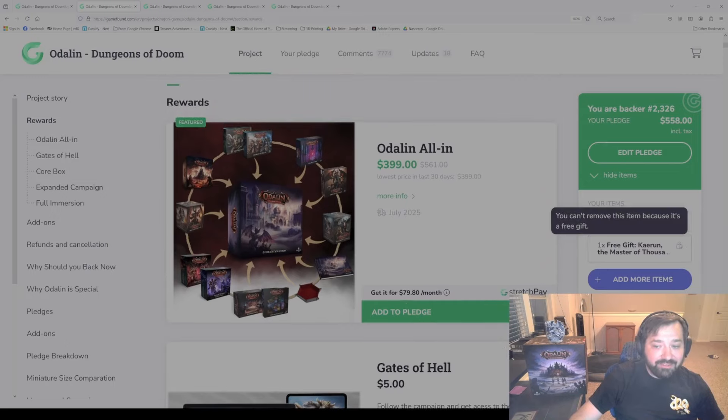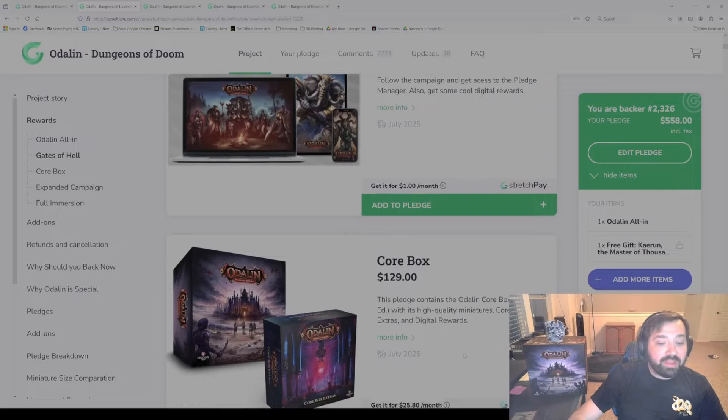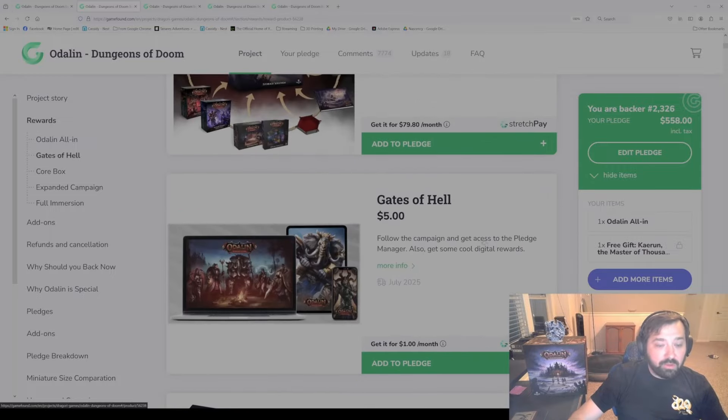I'm actually going to revert my pledge to the start so you can see the process I'm going to take as I explain this. I had picked the Odolin all-in. This item here — the free gift of K-Run, the Master of a Thousand Faces — was specifically added for anyone that was a follower of the campaign before or during it. We ended up giving it for free to pretty much everyone that backed during the campaign because of some issues with how GameFound handled the follower system.